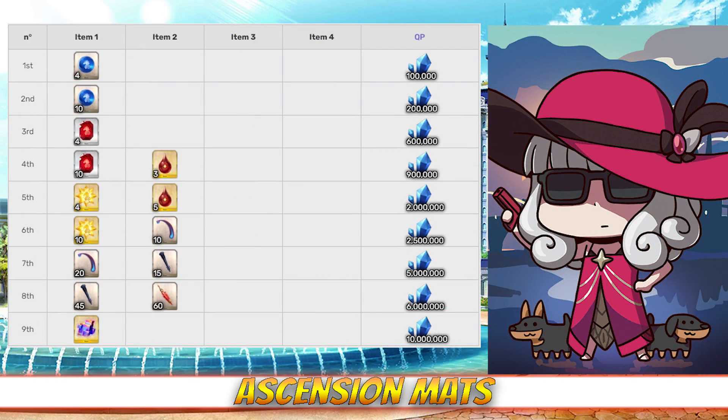For skill ascension, Carmilla needs 8 bloodstone tears, 30 stingers, 60 stakes, and 60 spinal fluids per skill. Stakes can be farmed at the Gallo Hill in Salem where they have a 67% drop rate, and spinal fluids have a 65% drop rate at Shinjuku Station in Shinjuku.